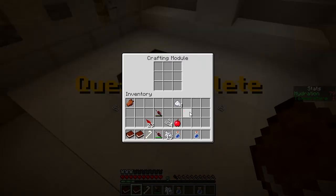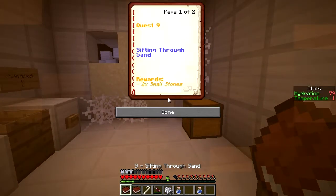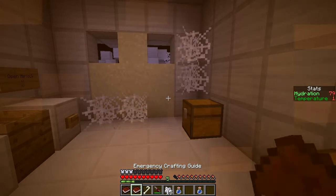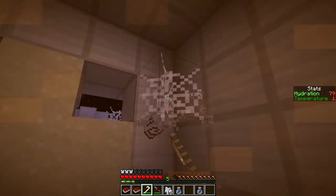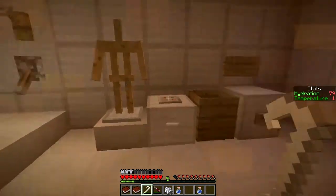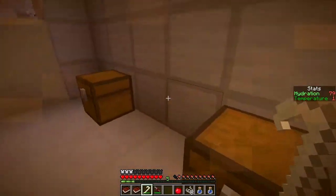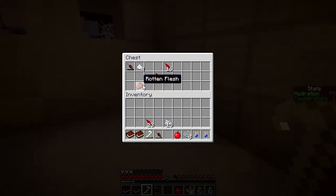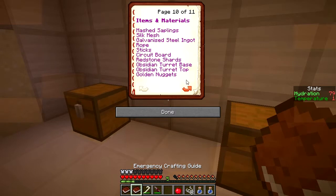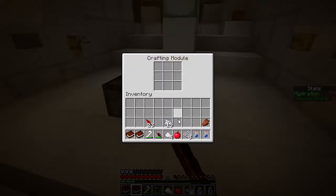Got a bone crook - used to harvest string from cobwebs, plus four attack damage. I just needed the bone crook! I got some string for that. Now I need some more string. Is this a shear? I need eight - I just need one more! We don't need that redstone rifle. We can season flesh with salt. Let's craft that seasoned flesh!